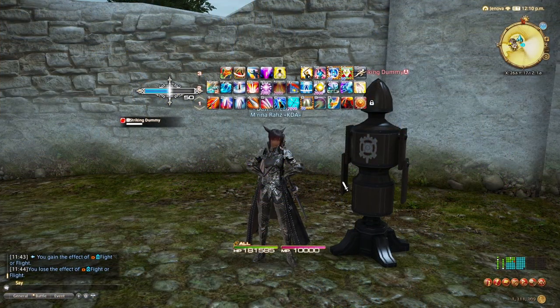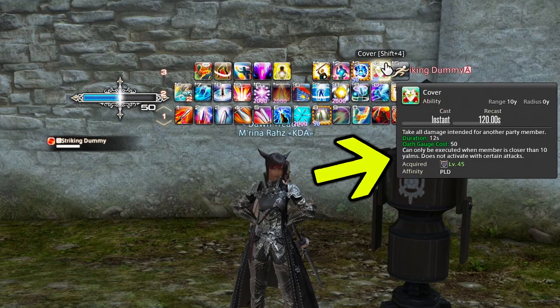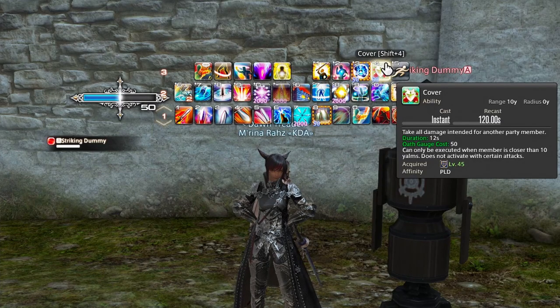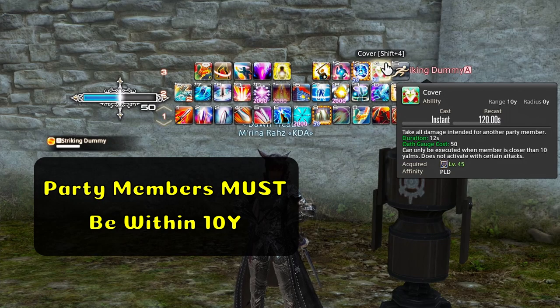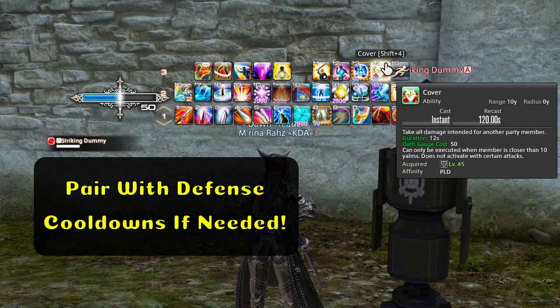Lastly, we're going to touch on some things I consider to be utilities. To start things off, we have Cover. Cover is an ability that allows you, the Paladin, to take all damage for another party member for 12 seconds. It takes 50 of your Oath Gauge, and it can only be used when a party member is closer than 10 yalms. This will not activate with certain attacks in the game. So if your healer's about to die and you need them to stay up, you can run over and hit them with Cover, and whatever damage they were about to take will be redirected to you. Keep in mind, you might want to pair this with a cooldown as you might get yourself killed in the process.